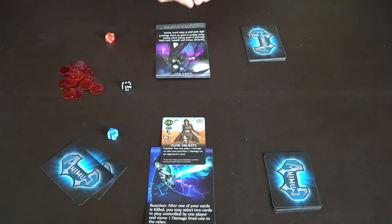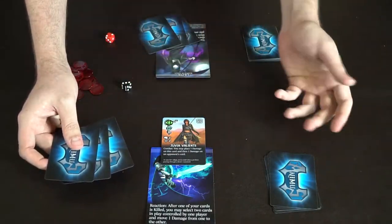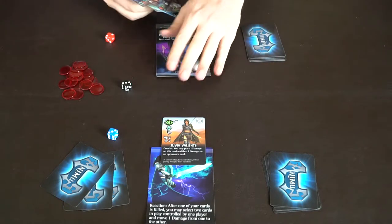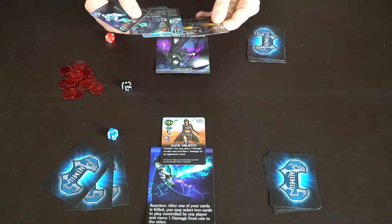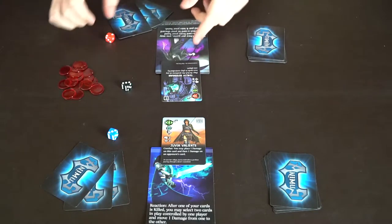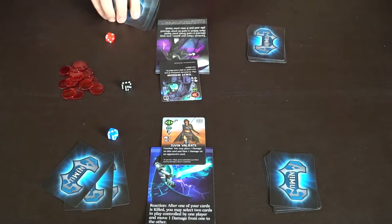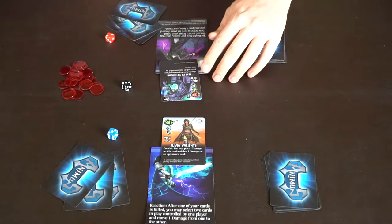Before the next player's turn, you can draw up to three cards at the end of your turn, or if you already have three, discard one and draw a new one. The second player draws a card and plays one. You must always have a card in the melee position — if you don't, you have to move one up from another position. This card, Teeny Harrigan, lets you switch the positions of any two cards controlled by one player, which can be powerful with good timing.